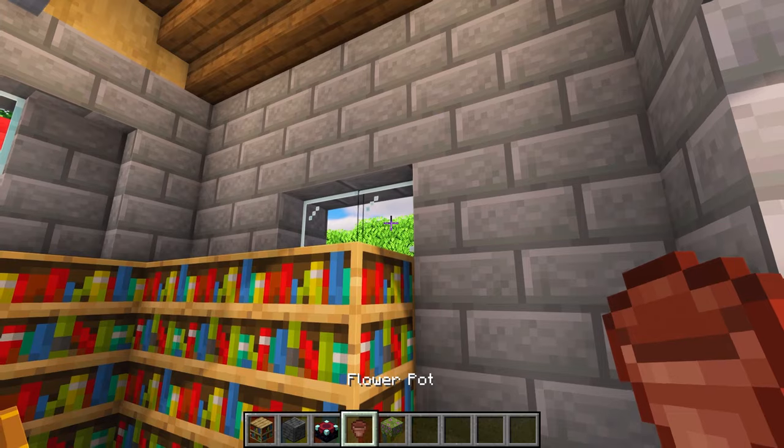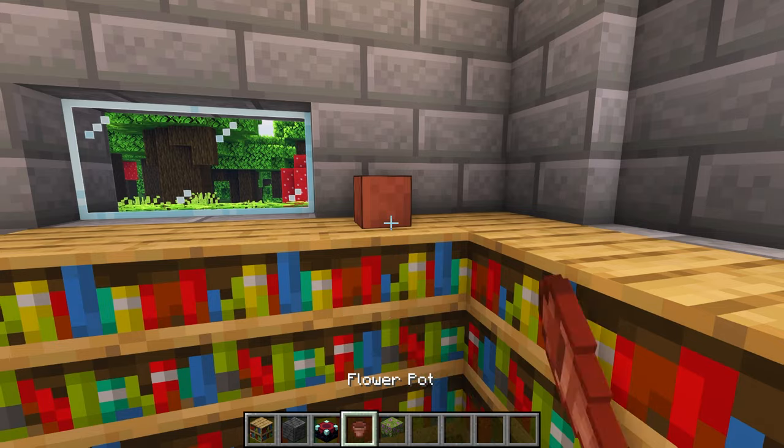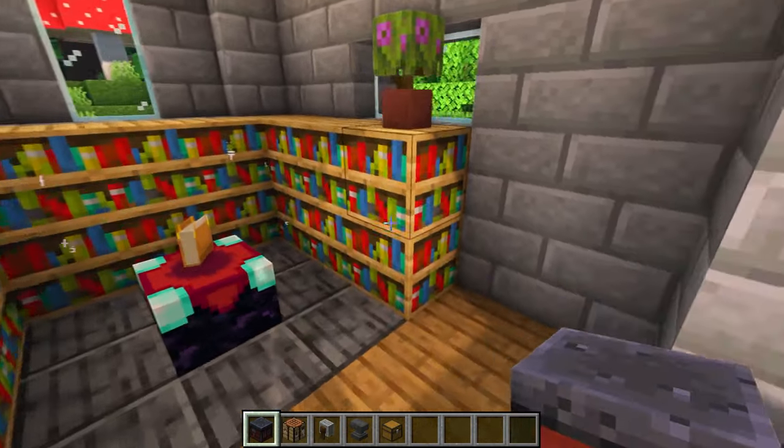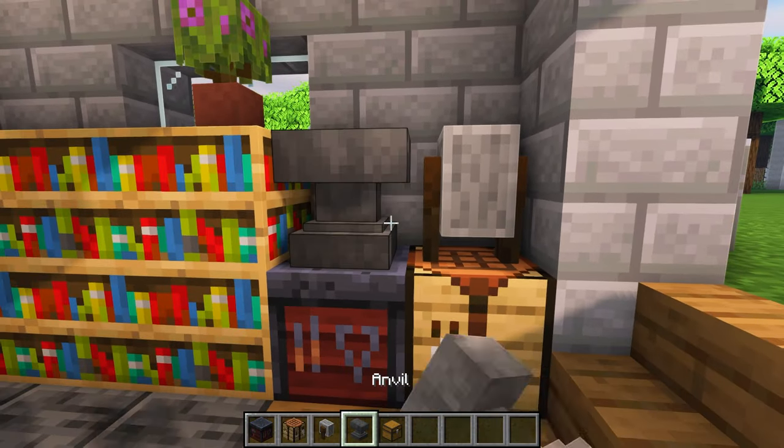For some decorations, let's place a few flower pots and fill them with flowering azaleas. Then add a smithing table, crafting table, grindstone, and anvil.